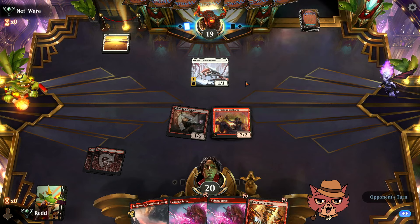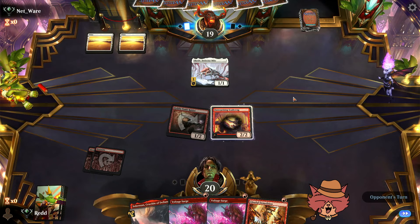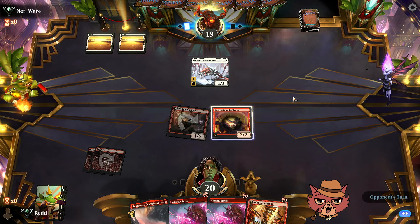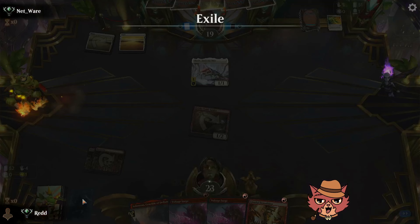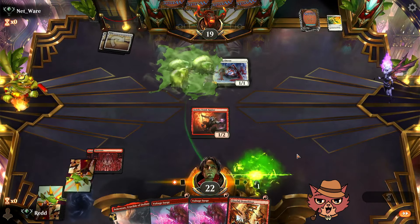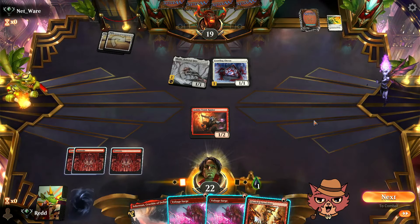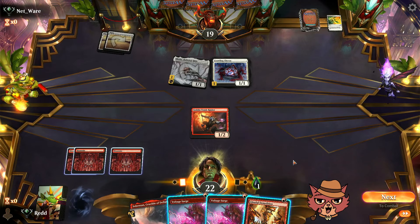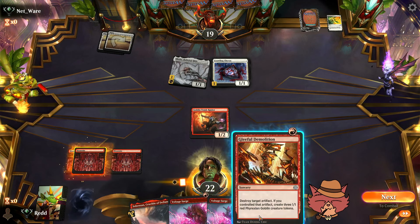When you see Skrelv on turn one there are so many possibilities for deck lists it could be in — things like Brutal Cathar style mono-white aggro come to mind, where Voltage Surge is really good. Opponent plays Lay Down Arms and Fawning Chorus — not great. Worth noting Gleeful Demolition hits the opponent's stuff too; it's not just here for goblins, it also hits artifacts like Skrelv quite effectively, though it is sorcery speed.